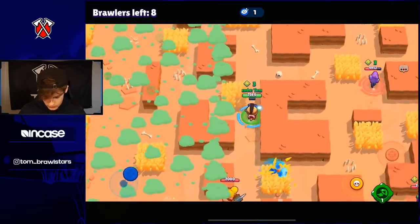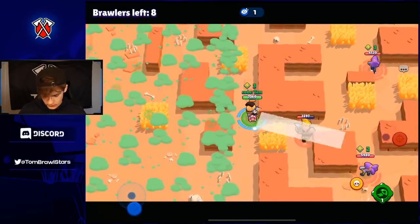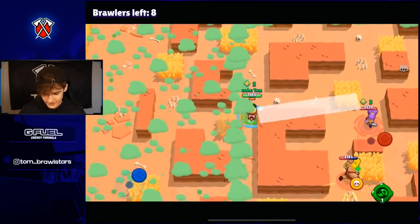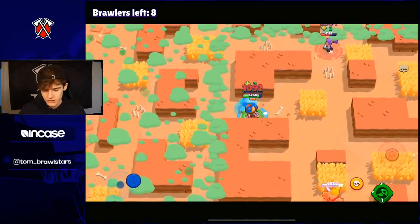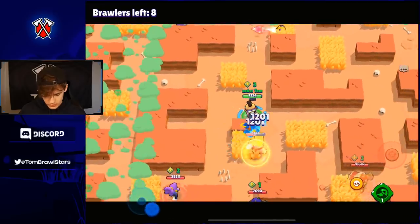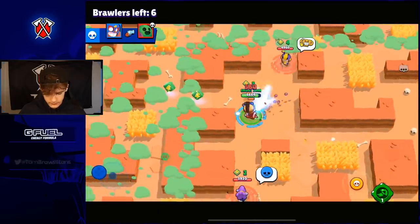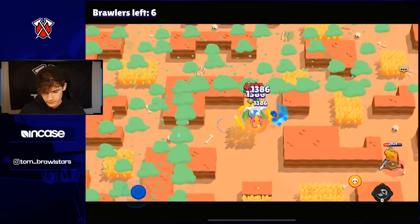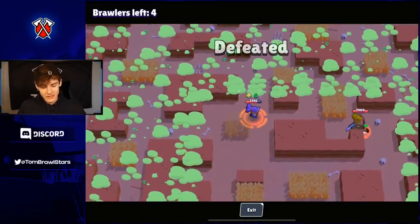Let's try and get this Bull then. Bull is weak — is that Bull even maxed? This is pretty tough when there's a lot of teaming going on, but we can use our gadget to reposition if we need to. We're gonna sit in the mid — that Bull is dead. Shelly is going down here. This is bad — we got the Bee though.